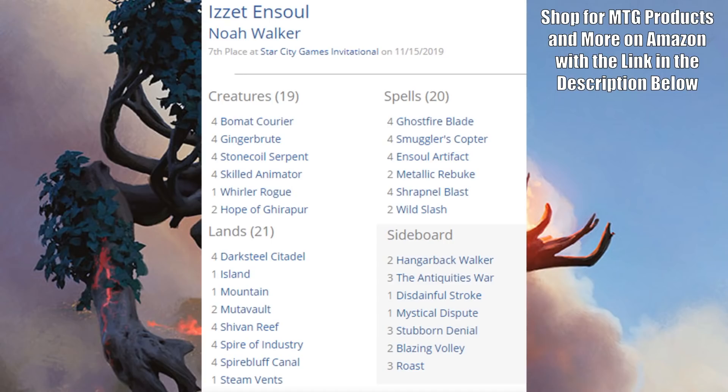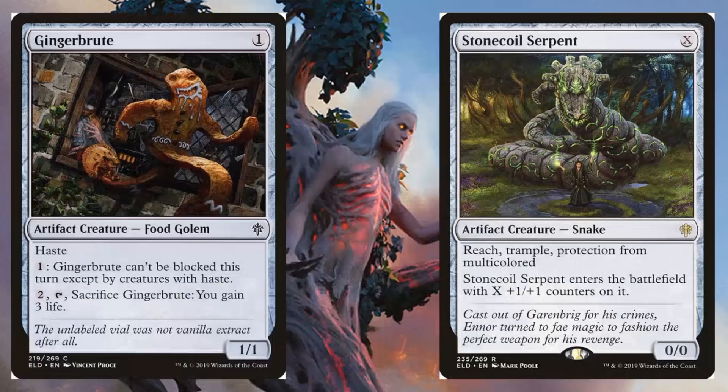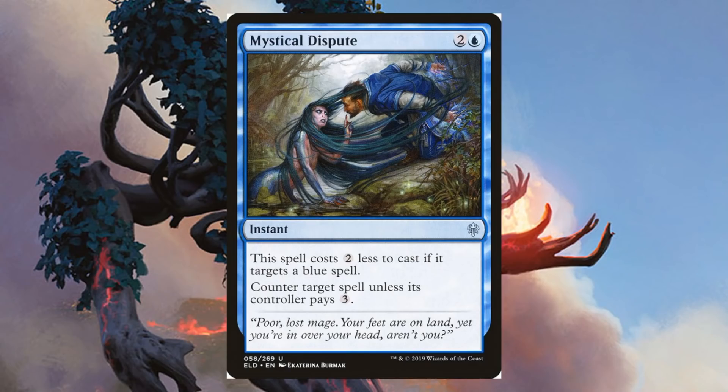Seventh place was Izzet in Soul. If you remember back in Standard when Ensoul Artifact was legal, we had a deck doing similar things, but looking at this deck list overall it's pretty different. Key components that haven't changed: four Ensoul Artifacts in the main and four copies of Darksteel Citadel. But you'll also find Wild Slash, Shrapnel Blast, Metallic Rebuke, and four copies of Skilled Animator in the main. From Throne of Eldraine: Gingerbrute and Stonecoil Serpent — perfect for this deck. In the sideboard: Mystical Dispute.